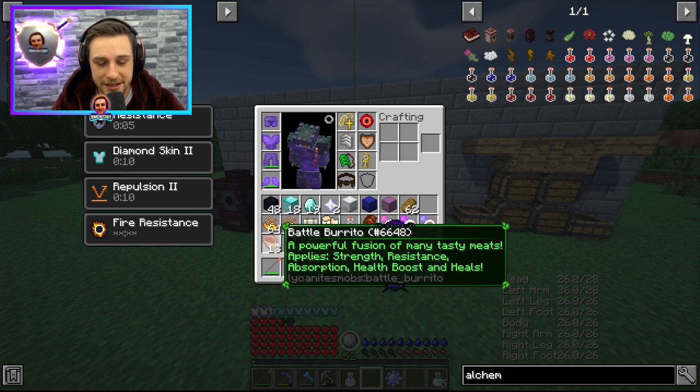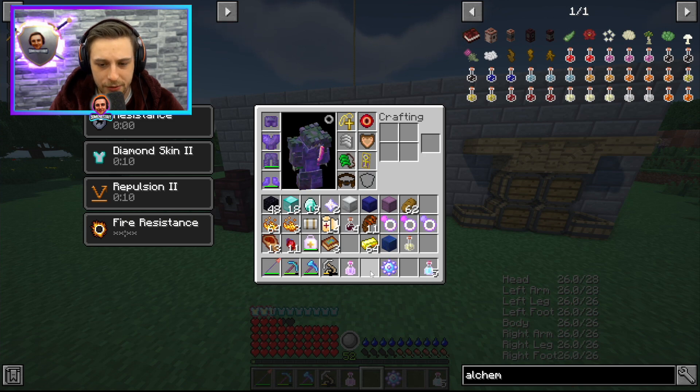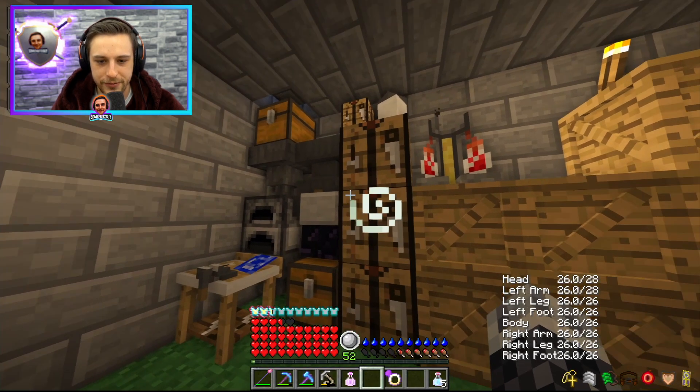We'll do the full buff for Amalgolich, but not for Asmodeus. We will keep the battle burritos on us though, because it's nice for a quick temporary boost — it gives you regeneration and rejuvenation. We'll keep some wine on us if we need to boost those in terms of duration or strength. All right, resistance ring — pog. Now we're going to have to reforge this. Hopefully it doesn't take too much. We've got tons of gold so it doesn't really matter.